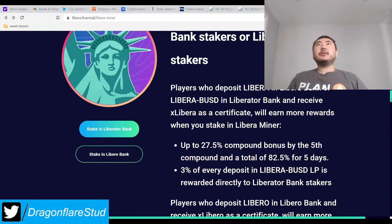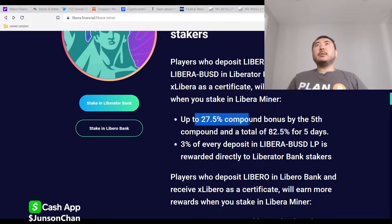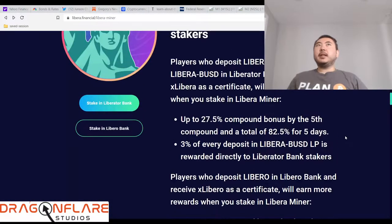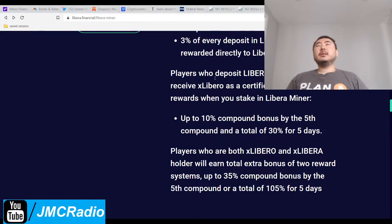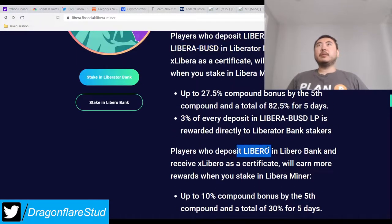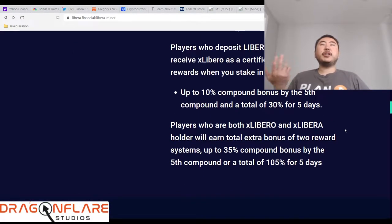Libera Bank stakers or Libera Bank players who deposit Libra in Libra Bank, or Libra BUSD in Libra, will receive ex-Liberos — a certificate that earns more rewards when you stake in the Libra Minor. Players who deposit Libra get a smaller compounding bonus. Personally, I would just stick with Libra and ex-Libera because that's the most stable option. Your position goes down over time because Libero keeps going down — there are just too many tokens in circulation unless they've changed something recently.